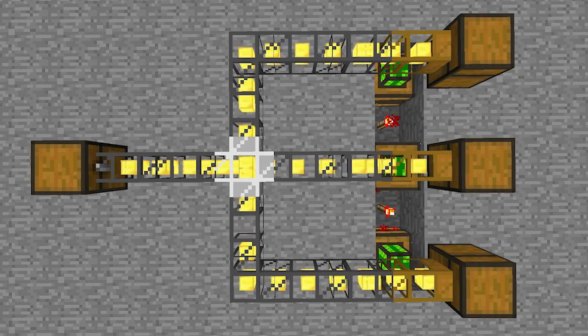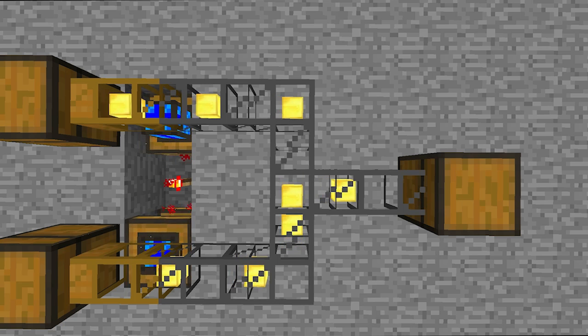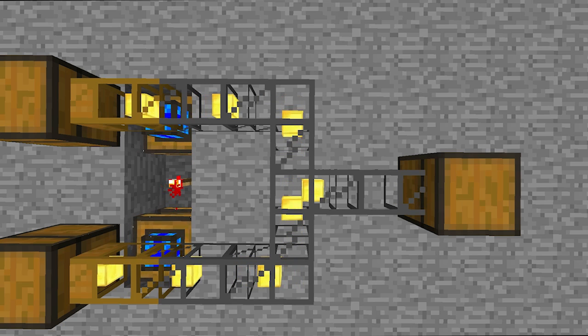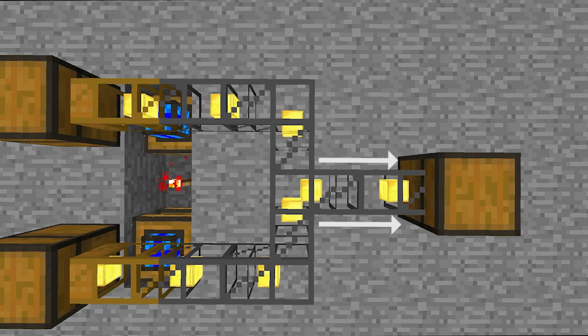Iron transport pipes are used to combine multiple input pipes to a single output pipe. Ordinarily, items at junctions will switch randomly between connecting pipes. For example here, items coming out of these two chests will have a 50-50 chance of either crossing over into the other chest or actually taking the proper output pipe.